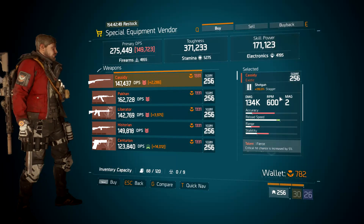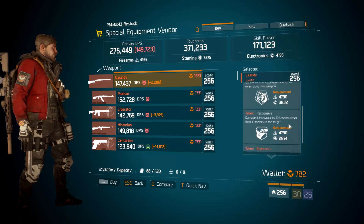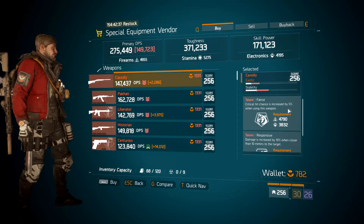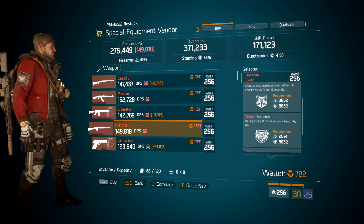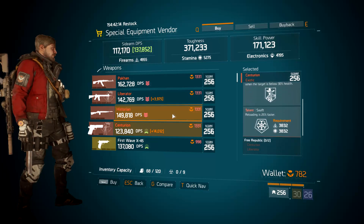This week all the exotics have re-rolled. The Cassidy rolled with Fierce and Responsive — actually a really good Cassidy. I'd definitely recommend rolling off Fierce for something like Destructive for PvE or Competent for PvP. The Pican has rolled with Self-Preserved and Prepared. The Liberator with Commanding, Focused, and Vicious in the free slot. The Historian with Adapt and Sustained. And finally, the Centurion with Expert and Swift.